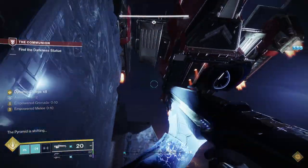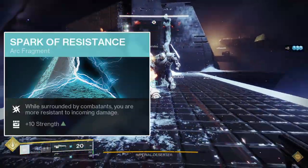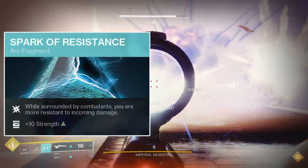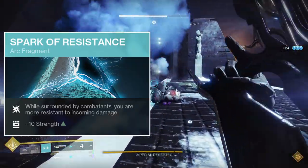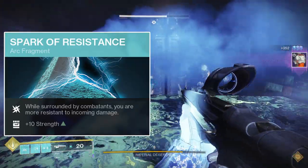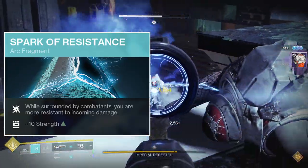The last fragment slot has a couple of options. The one I use is Spark of Resistance. Spark of Resistance gives you a 25% damage resistance buff that procs when you're within 15 meters of at least two enemies. This damage resistance lasts for 5 seconds, and the fragment itself gives plus 10 to your Strength stat, which helps as mine is lower than I'd like due to my unoptimized armor.